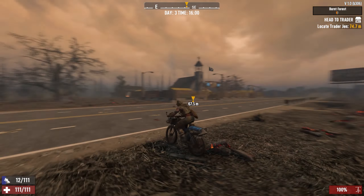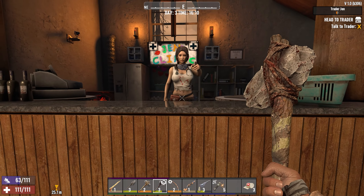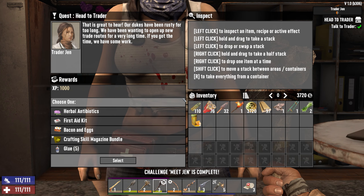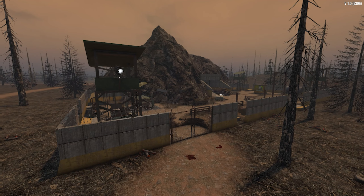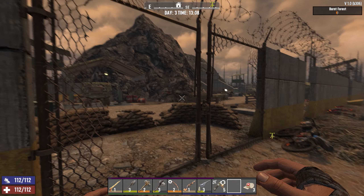Jen is definitely in the burnt biome, which is interesting. I wasn't planning on living in the burnt biome, but I think I might. Jen's in the burnt biome now. 'Oh hi, I remember you. What can I get you today?' This is a weird angle, Jen, but I'm okay with it. This may be the dumbest idea I've ever had, but I think this is going to be our new base — a brand new POI in the brand new version of 7 Days to Die.